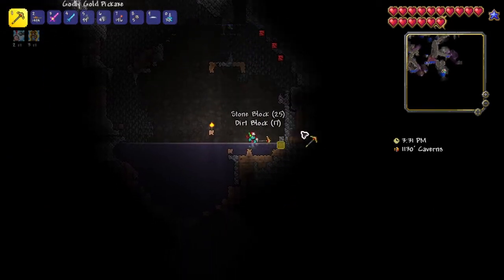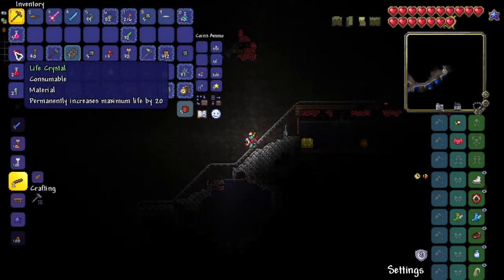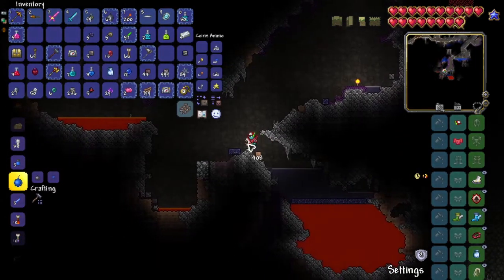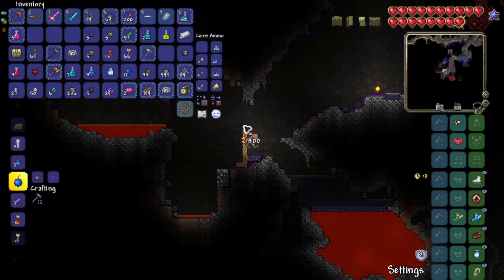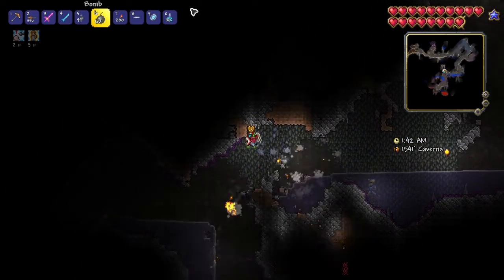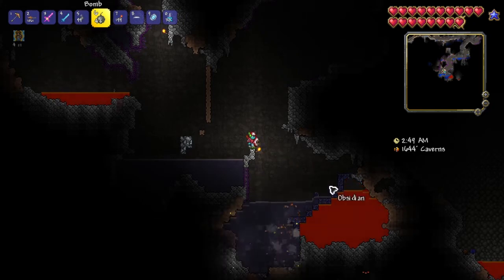I haven't run into any water chests yet — this first one I found unfortunately didn't have the boots. I'm also waiting on the goblin invasion so I can find the goblin tinkerer. I found some obsidian and got to work flooding the cave to collect as much as I could, since I'll need it for the lava waders recipe. I'll also have some saved for hellstone equipment if I make it to hell.